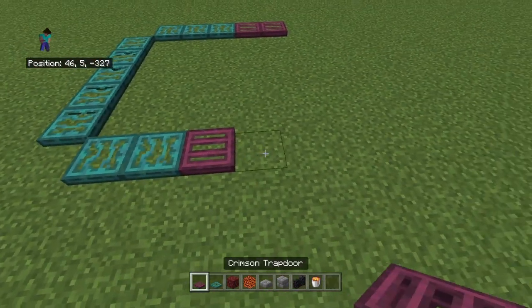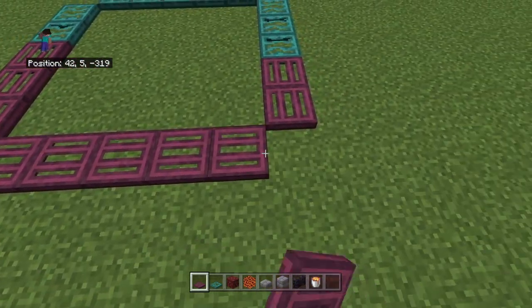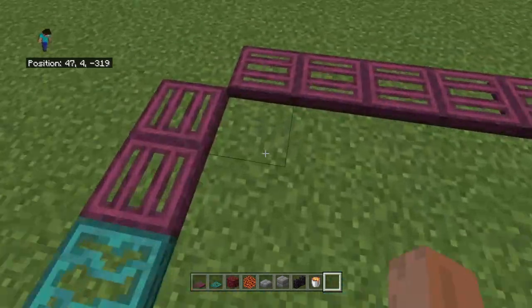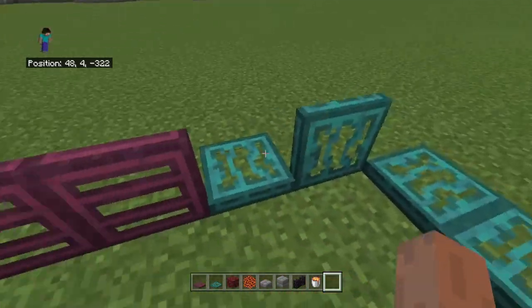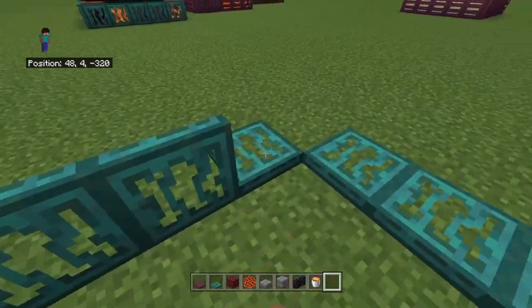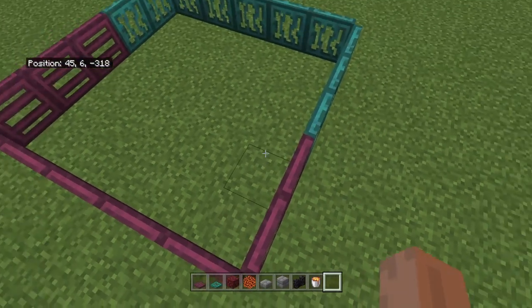Then you want to put one, two, three crimson, and then this other side is also crimson, so you get this shape. Flip all of these trapdoors up. Sorry, by the way, I have had a cold for a while, so my talking won't be that great.